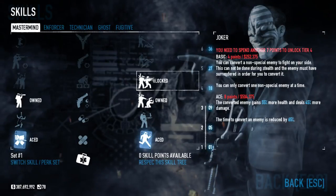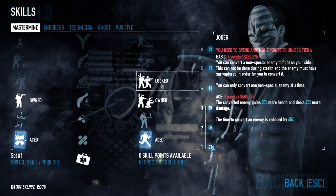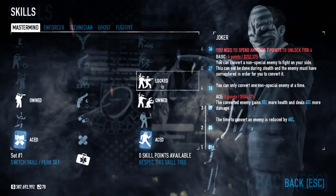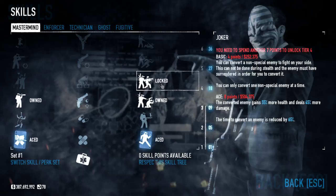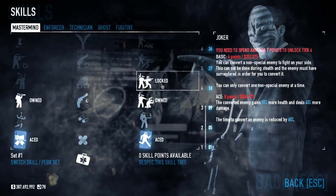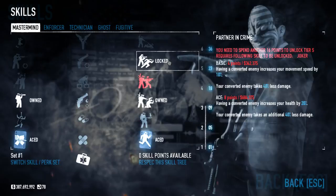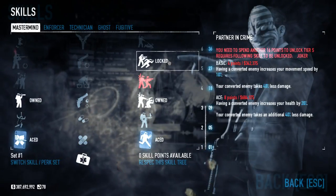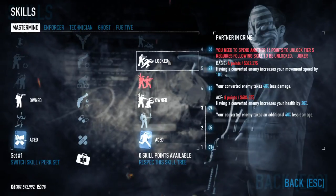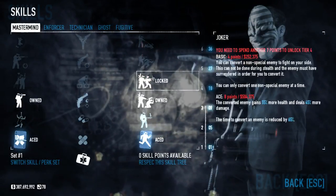Joker is a very special skill. If you take an enemy hostage through Dominator, you can then convert them to help you — you can't do this in stealth obviously, and one person can convert one character at a time, so you can have at most four. The Ace version increases their health and damage, giving them more survivability. If you're going to use these guys on Deathwish, you pretty much need these skills or they're just going to die immediately. Partner in Crime not only makes them take less damage, but gives you bonuses for having a converted character — the basic one gives 10% movement speed and the Ace increases your health.